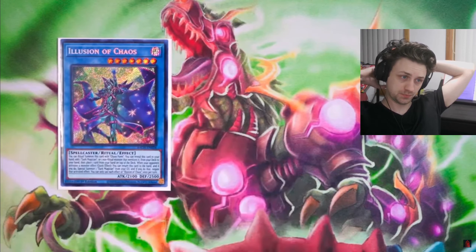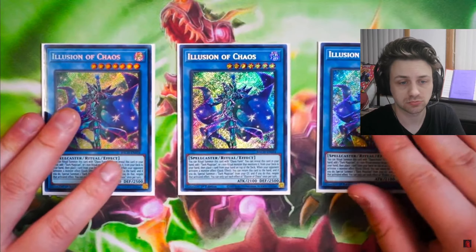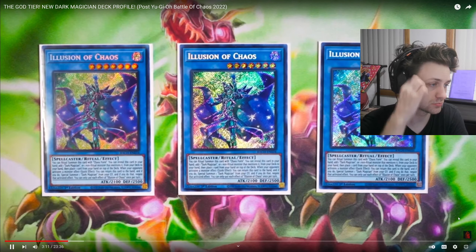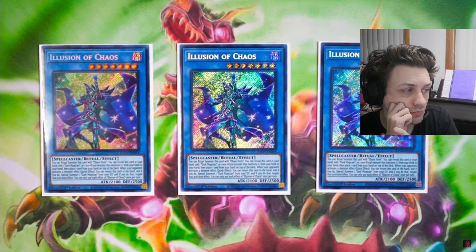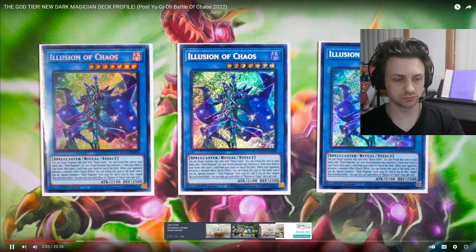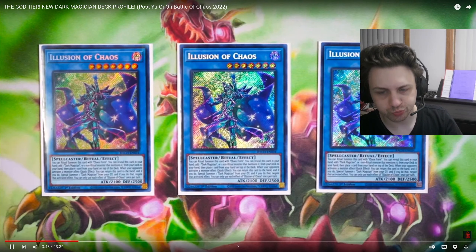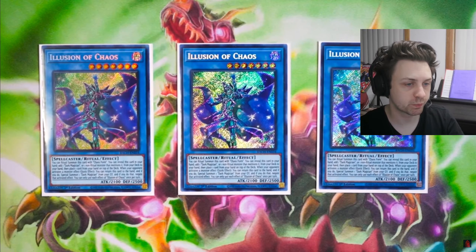Next off, we have brand new support — of course, three copies of the brand new Ritual Monster: Illusion of Chaos. This card is absolutely broken. It has the ability where you can reveal this card in your hand to add one Dark Magician, or one non-ritual monster that mentions it from your deck to your hand, then place one card from your hand to the top of your deck. So basically it searches your entire monster lineup — it can search Dark Magician, Magician's Rod, Magician's Souls, Tamas — literally any monster directly from your deck to your hand. With three Illusion of Chaos, you're essentially playing six copies of Magician's Rod, six copies of Magician's Souls, five copies of Dark Magician. This card makes the deck super duper consistent and you must maximize by playing three copies.